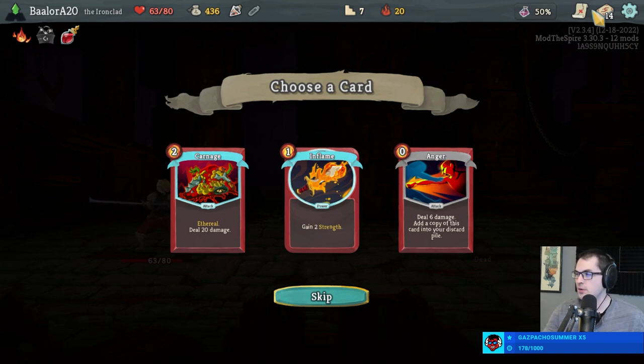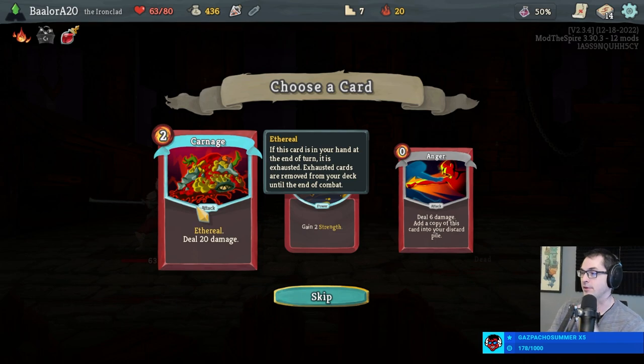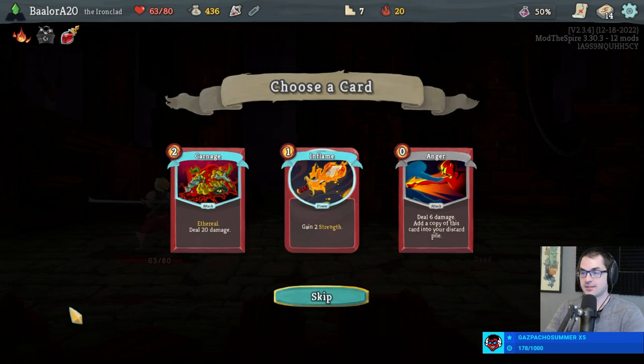We've mastered all the relics other than faces — there are a few outliers still, like the Inserter which is still unmastered. I've been getting lower and lower on Carnage, but I still like it because even when it starts to be kind of useless, it conveniently exhausts itself and you get free block — that's pretty sweet. We have Combust and Fire Breathing so early because there weren't any better cards offered, so we took what we were offered.